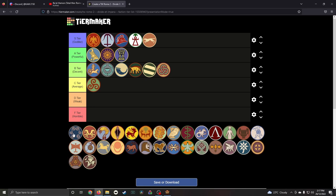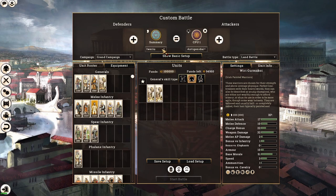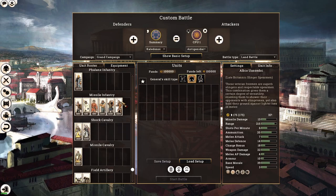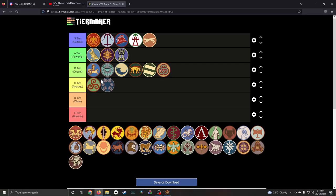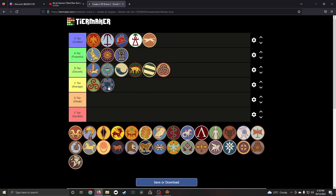The final Brittonic faction is the Caledonai — C tier. They are pretty much similar to their Brittonic cousins, but they don't have chariots. Chariots are what set the other Brittonic factions apart from the Gaelic factions, and since Caledonai lack that, they end up quite average.